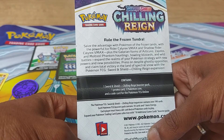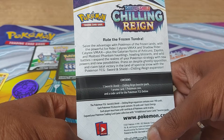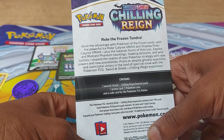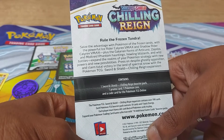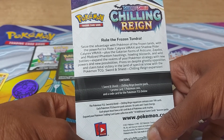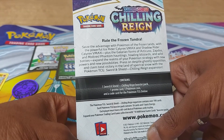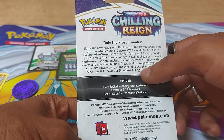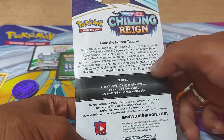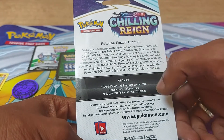Seize the advantage with the Pokemon of the Frozen Lands with the powerful Ice Rider Calyrex VMAX and Shadow Rider Calyrex VMAX, plus the Galarian forms of Articuno, Zapdos, and Moltres — the three legendary birds. Phantom horrors, howlings, blizzards, and wild battles. Expand the realm of your Pokemon strategy with new powers, new possibilities. Press on despite ghostly opposition and claim total victory in the land of spectral snow with the Pokemon TCG Sword and Shield Chilling Reign expansion.